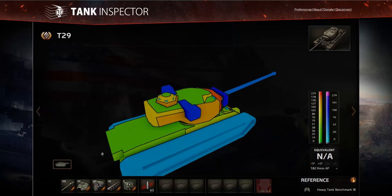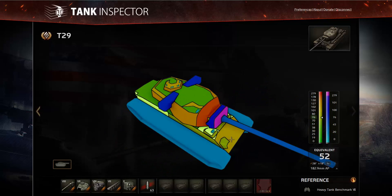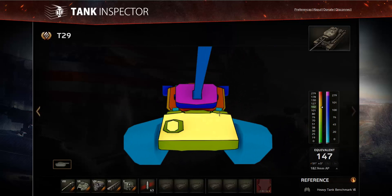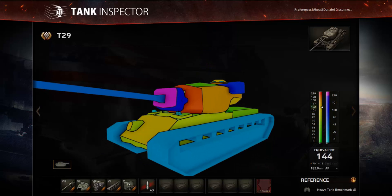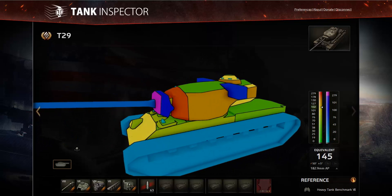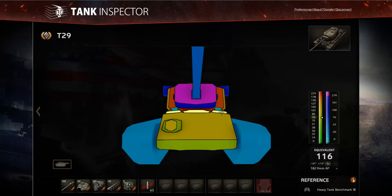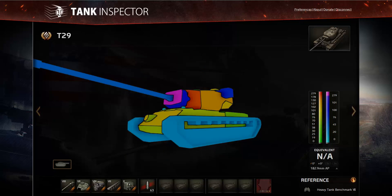Watch out for artillery too — your rear and side armor give very little protection against splash damage. Also, the bumps on the upper hull make that area flat and only 76mm strong, so with around 120mm of penetration you can go through there. That's a weaker and less angled zone compared to the main upper plate.